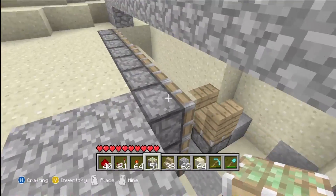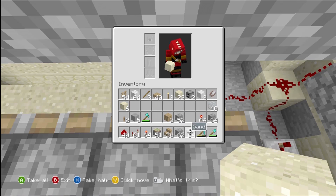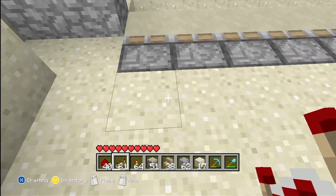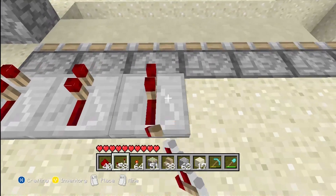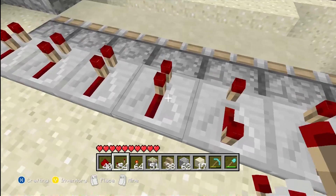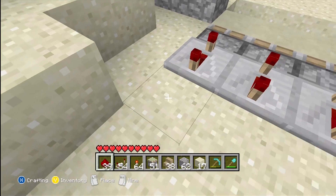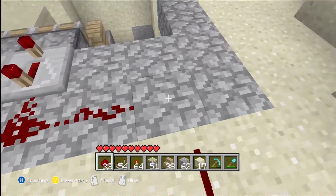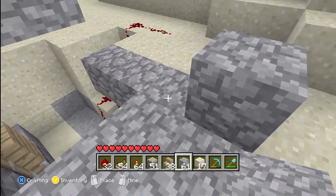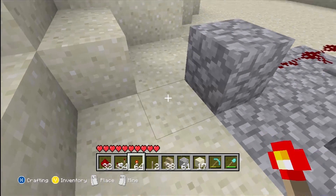Now come back up and place sandstone in front of the sticky pistons. Behind the pistons you're going to use redstone repeaters — put them on full delay, all of them. Behind that, take your redstone and put it behind the redstone repeater. Then place a block and place a lever on this block on the other side, and set your redstone wiring to it. Turn it on.